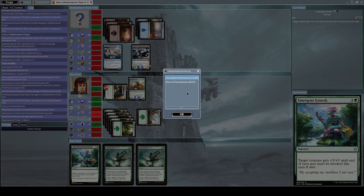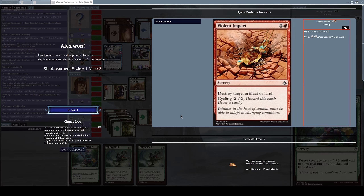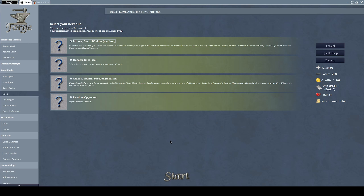Let's deal damage — that's enough to kill his Shadow Storm Vizier and also defeat him. We finally won a match with this deck! It's been difficult but we managed. Let's see what reward we get. We get Violent Impact — a red sorcery that costs one red mana and three other mana. It destroys target artifact or land, and you may cycle it for two mana. Useful, but not really what I wanted. Anyway, thank you very much for watching, see you next time!